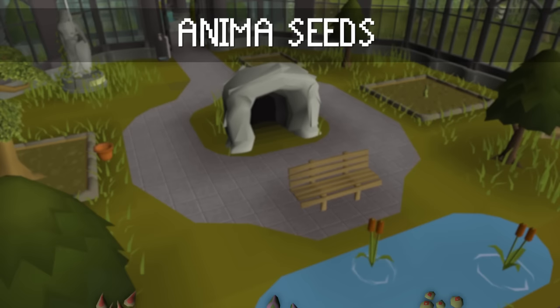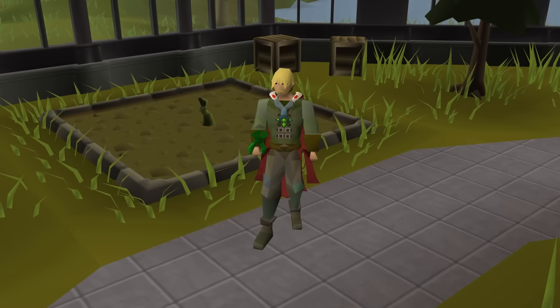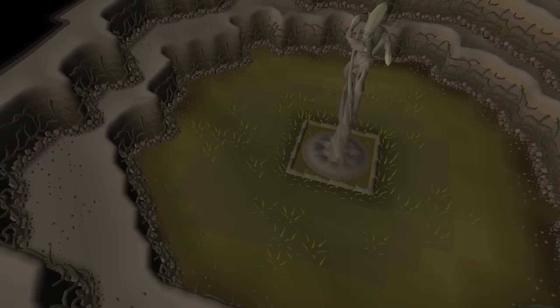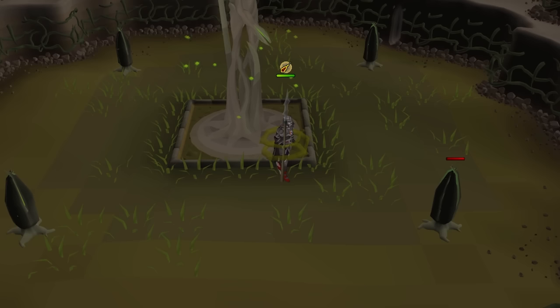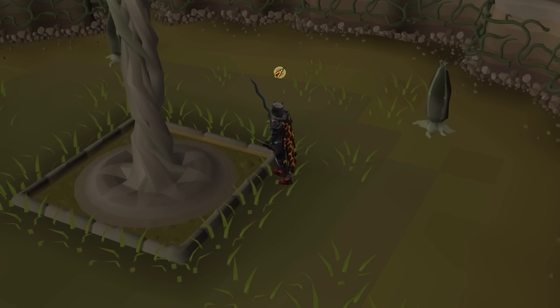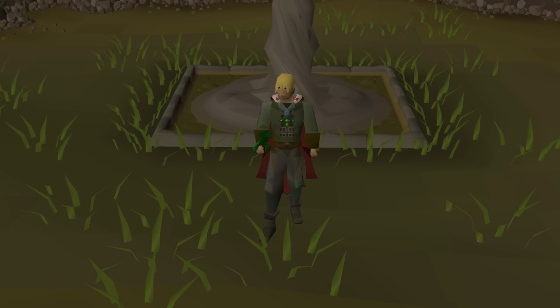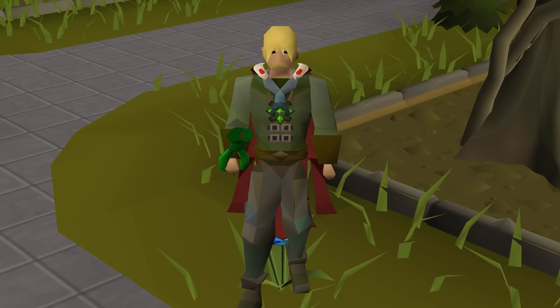One of the biggest helps while farming is planting an anima seed. These come in three different types, but for farming for profit you're looking for two: the Attas seed and the Iasor seed. These lower the chance of disease or boost the yield from your crops, and best of all these bonuses last for over three days. To get them, you need to plant a hespori and then kill it for a chance at one of these seeds. Hespori can be planted with level 65 farming and access to the Farming Guild, takes around a day to grow, and is a simple boss fight. Once you have a stack of five to ten hespori seeds and keep planting and killing it, you'll never run out. You get hespori seeds as you farm herbs and crops across Gielinor, so doing three or four runs per day you'll eventually stock up on more than enough.